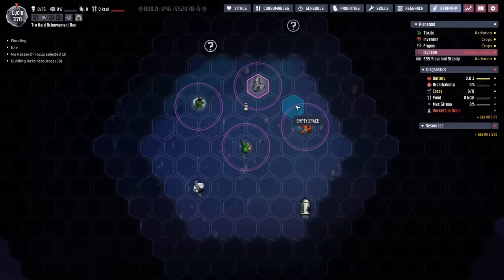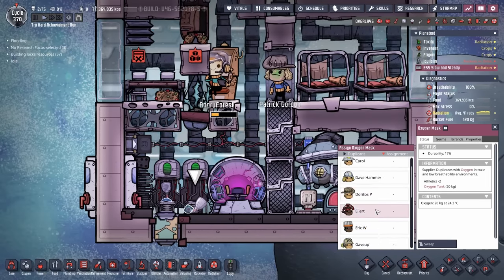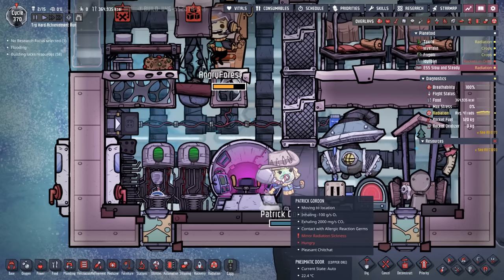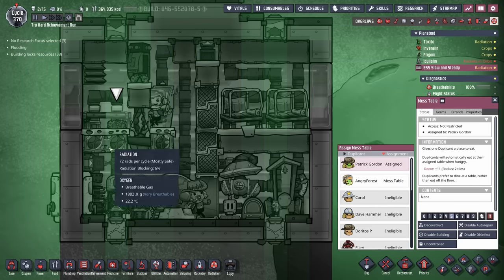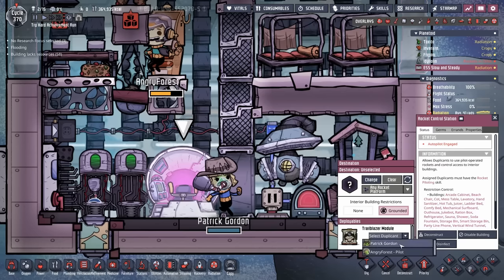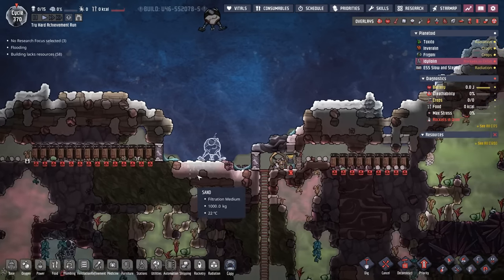With the sky clear of meteors, it's time to continue on our mission. Step one is putting Patrick Gordon into their mask — it only has 17% durability, but that'll be fine for now. As soon as they put it on we'll pause immediately and move them away from the oxygen mask stock, so there's no chance they're doing that errand when we throw them into the trailblazer module. I also just noticed that Patrick Gordon has a little bit of minor radiation sickness — my guess is they were standing in one of these stronger rays for a little bit too long. Patrick Gordon is assigned to this mess table, and it's producing 77 rads per cycle. Tuxedo, be advised — Patrick Gordon is about to make touchdown. Start the clock.